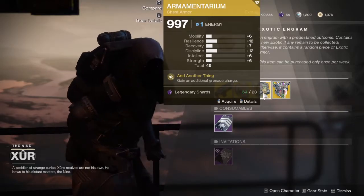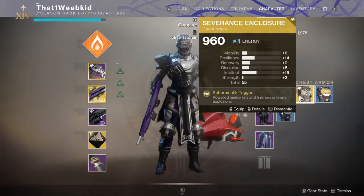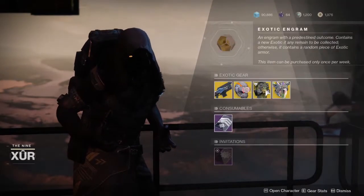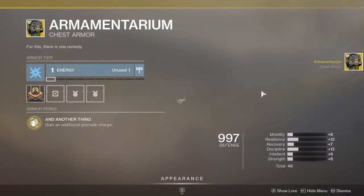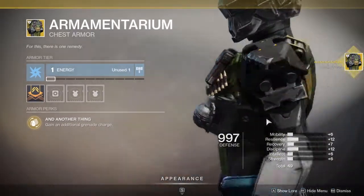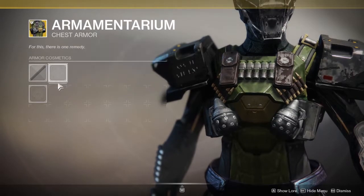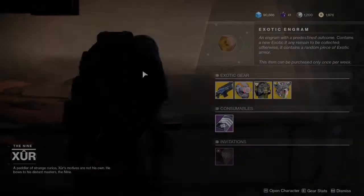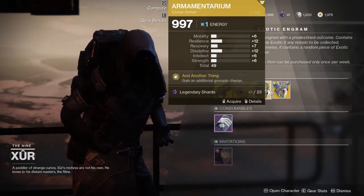Titans, you have the Armamentarium. I actually don't believe I have this on my Titan — I'll pick up one of those. Armamentarium literally gives you an additional grenade, as per the look of it, because you have two grenades on your chest. Having an extra grenade can be handy, and why not? That's literally all it does.